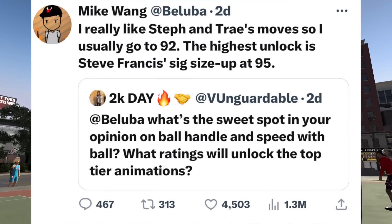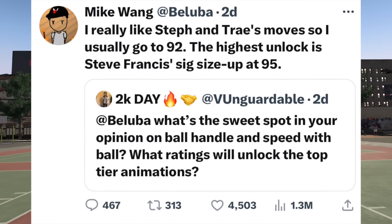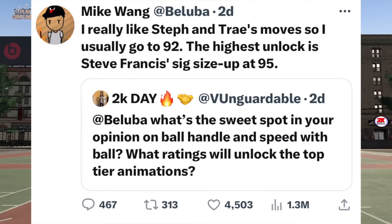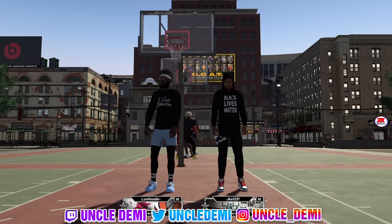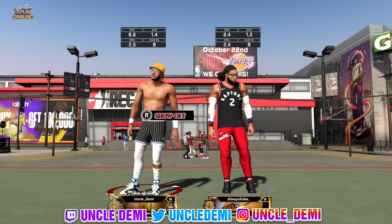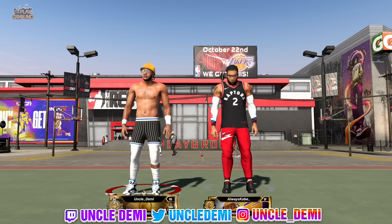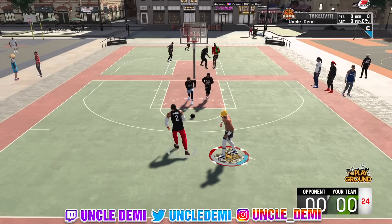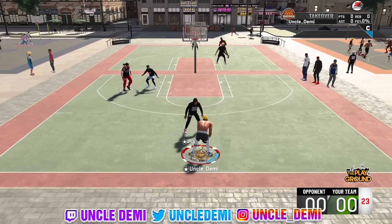Baluba replied: 'I really like Steph and Trey moves so I usually go 92' - he's talking about ball handle. Then he said the highest unlock is Steve Francis, which is the sig size-up at 95. So Steve Francis, which is one of the best dribble sigs, is now going to be at 95. It looks like Trey Young and Steph Curry are still going to be at 92.